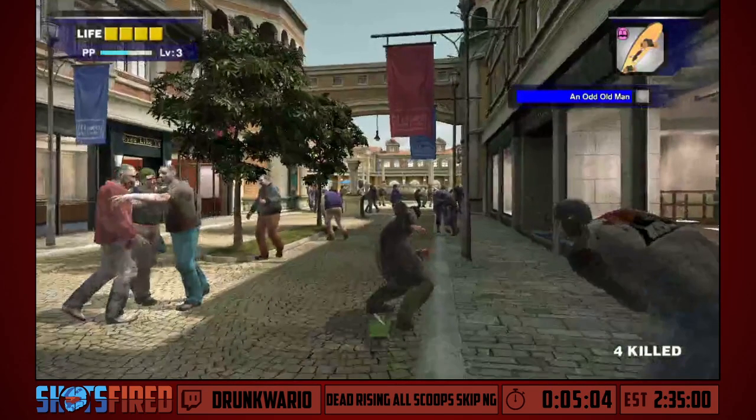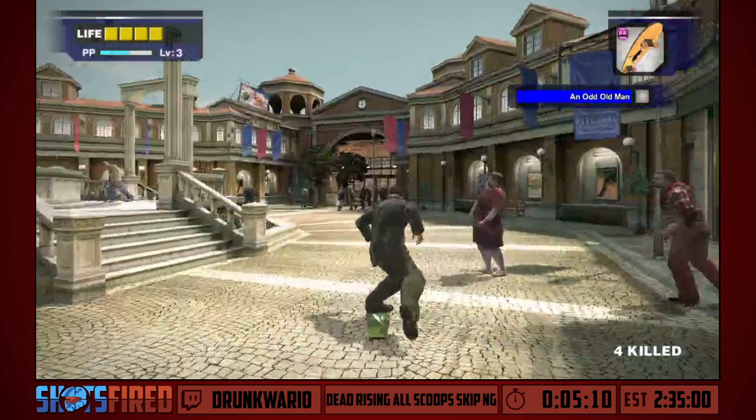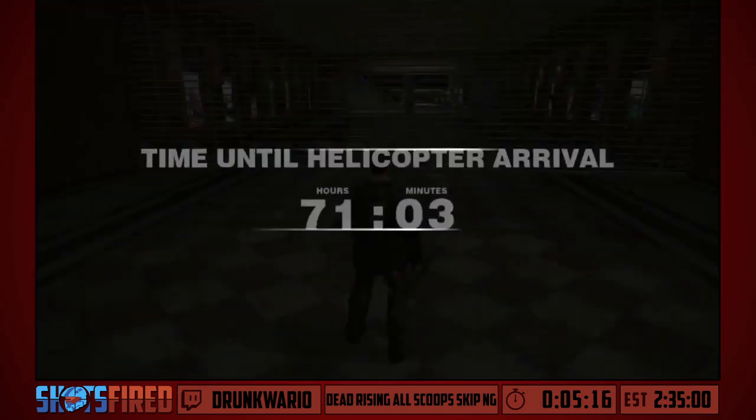Using that property, we can just walk right up to the maximum range we can be from Carlito and shoot him. Also, we don't need to actually have Brad follow us — we're supposed to have Brad come with us to Entrance Plaza to meet a guy essential to the story, but we don't actually need to follow him.